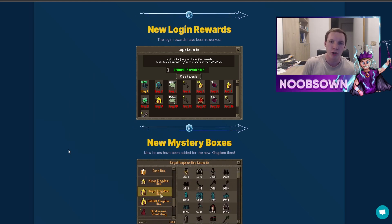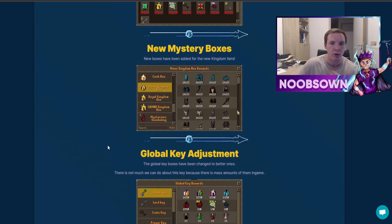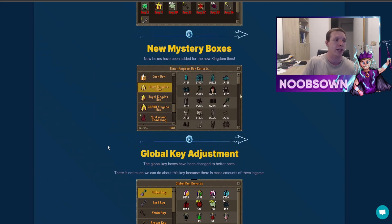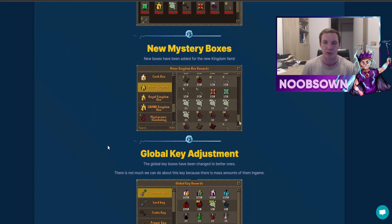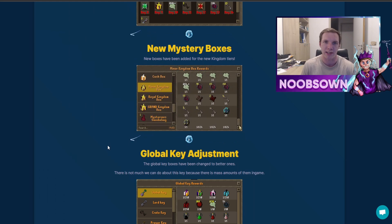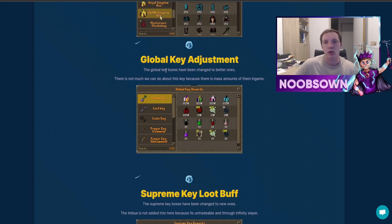There are also new login rewards — you'll see a new interface pop up whenever you log in. There are new kingdom mystery boxes for the new kingdom tiers. Three grand kingdom boxes are being given away in today's video, so if you haven't already, go to ::yt in game and enter the giveaway with code noobs991.